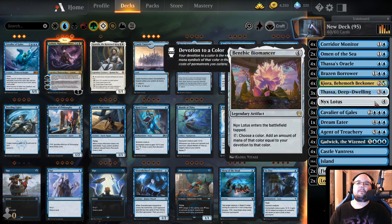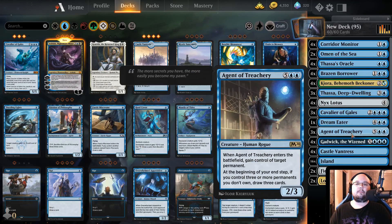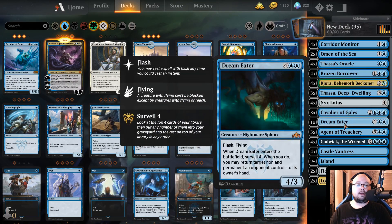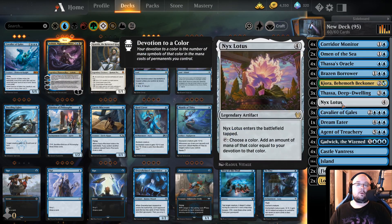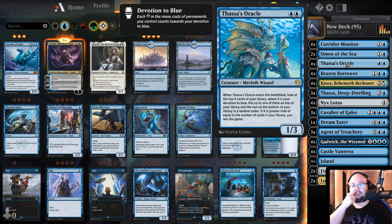The important parts here are Thassa's Deep Dwelling. We have Agents of Treachery, which is not a must for this combo, but it's a really good one. Cavalier of Gales is also really, really good. We have some Nyx Lotus because we will get an insane amount of Devotion. And then we have Thassa's Oracle, which is kind of one of the most important cards.